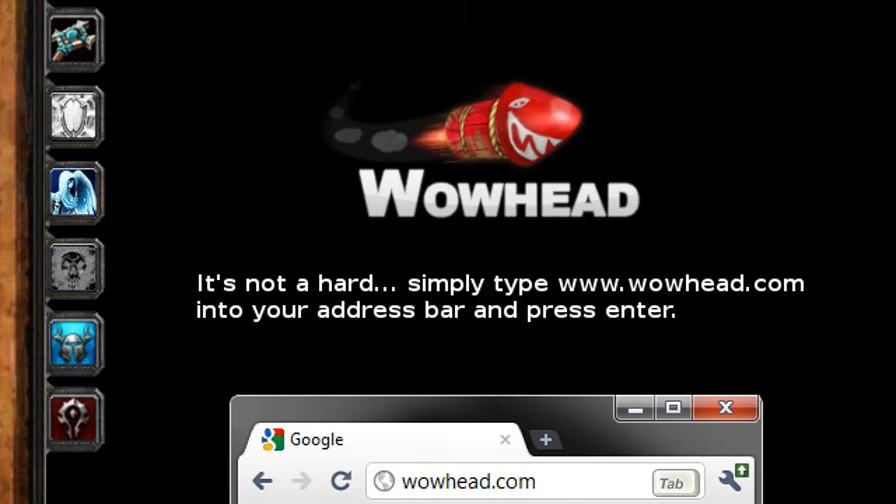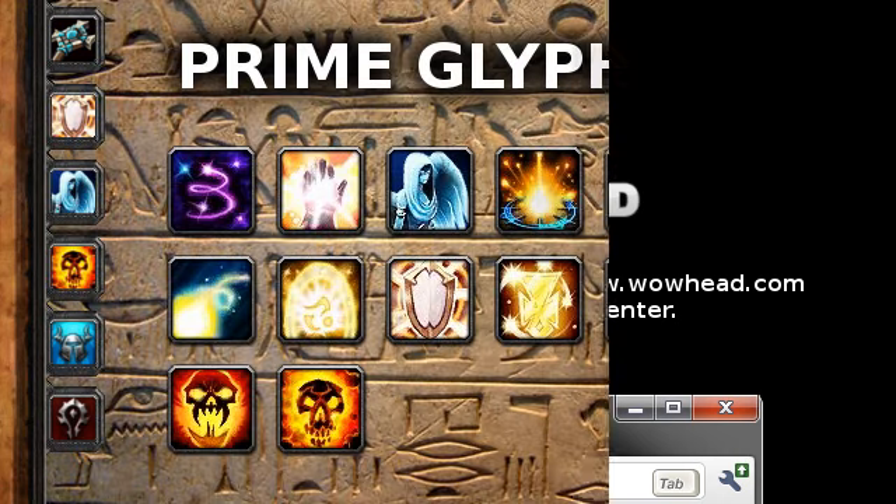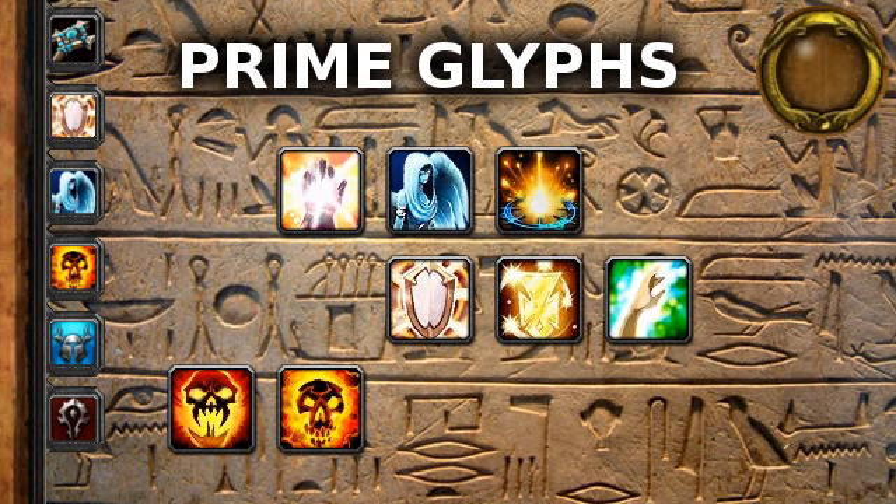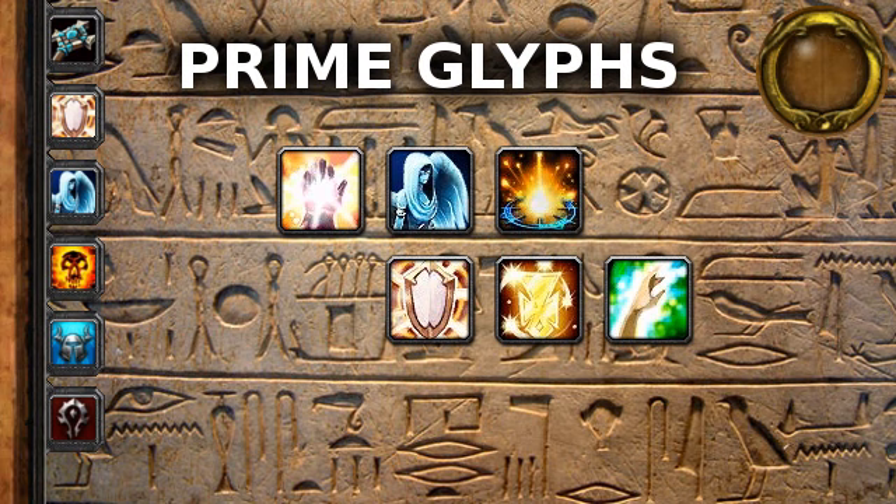So let us waste no more time and let's start talking about Prime Glyphs. Priests have 12 Prime Glyphs, 4 of which are specific to non-holy specs and 2 of which increase the potency of a Shadow spell. This leaves us with 6 which may potentially be desired by a Holy Priest.